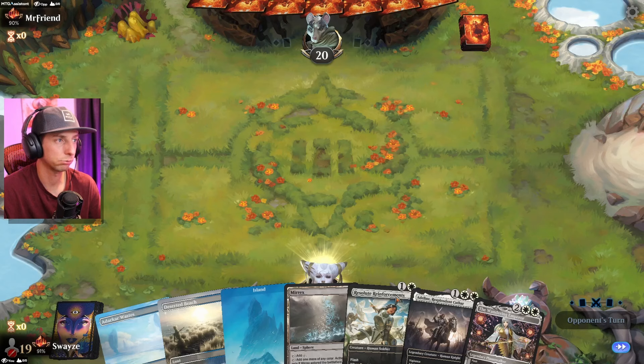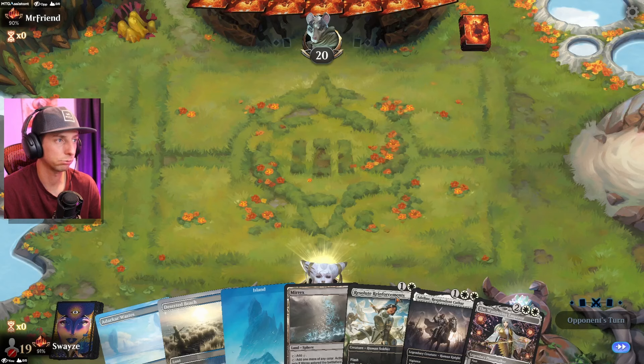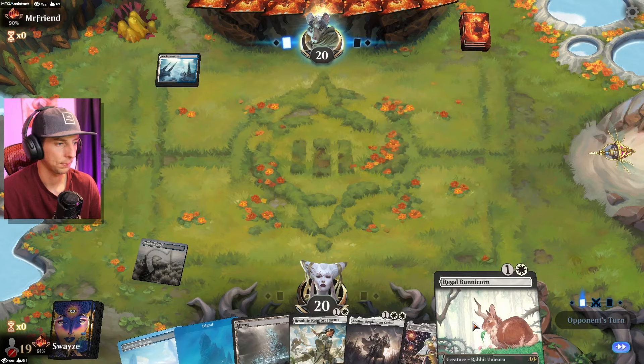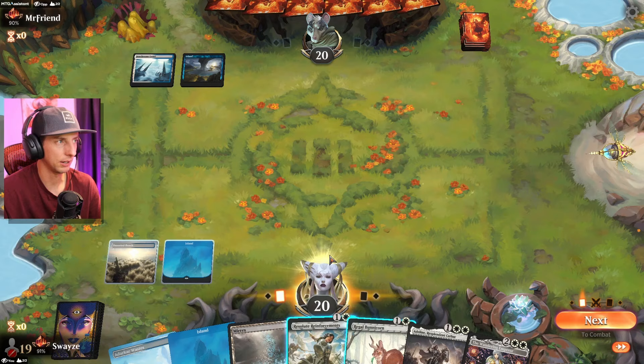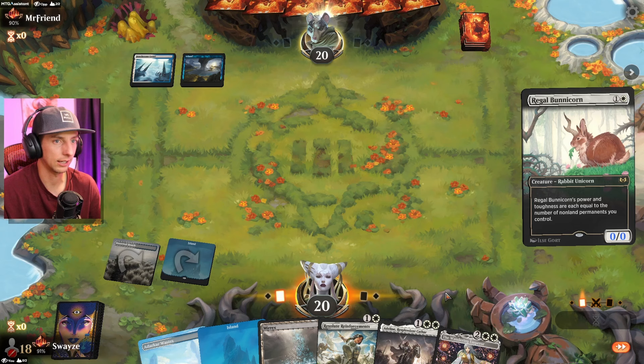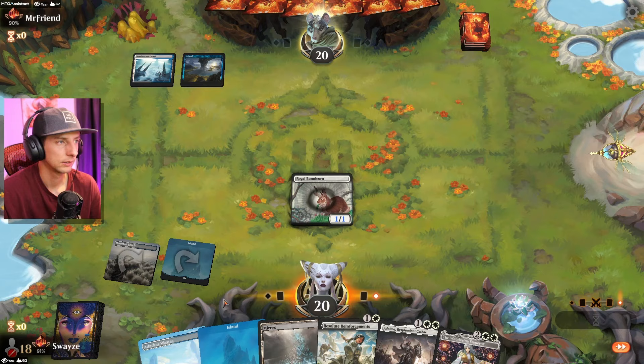That was a fantastic first game. This hand looks pretty good, let's keep it. Bunnycorn off the top is not bad — I might go Bunnycorn here. I do like the element of instant speed magic, but I don't see any swamps so Bunnycorn should be good, I hope. There are Get Losts and counter spells for that, but we might just get countered straight up with a Make Disappear. Survival rate very low — that's what I'm going with.